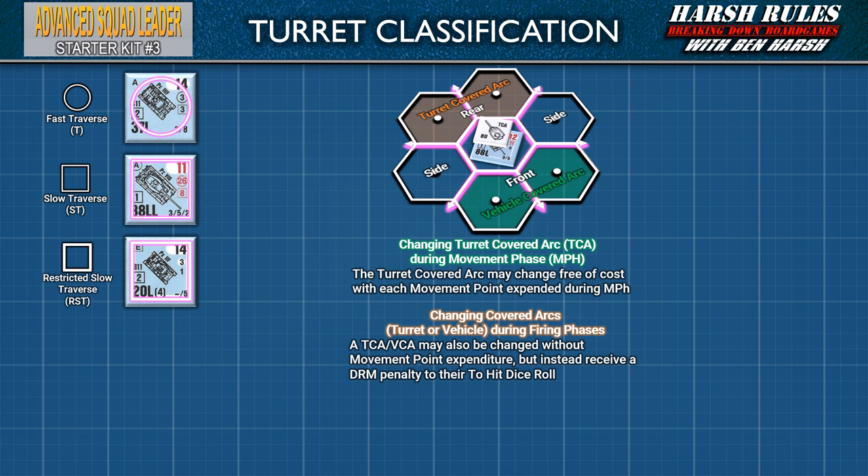A thick square is a restricted slow traverse turret, abbreviated as RST. When referencing the to-hit dice roll modifier table for RST turrets, they are treated as ST turrets. The exception is that an RST turret cannot fire its main armament or coaxial machine guns while the AFV is crew exposed. Another turret type that doesn't appear in Starter Kit No. 3, but will show up in Starter Kit No. 4, is a counter bordered by a thick square with no corners — this is a single man turret, also known as 1MT.